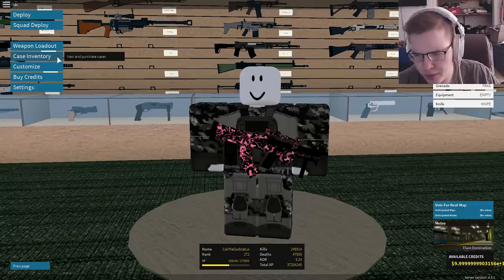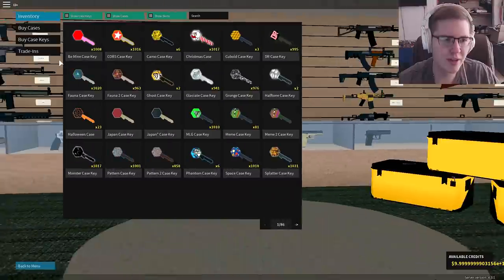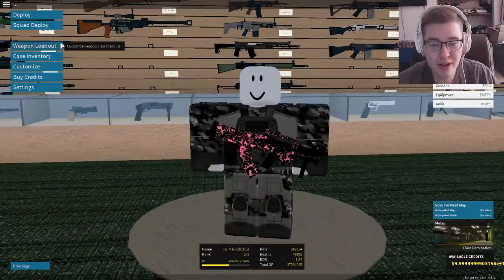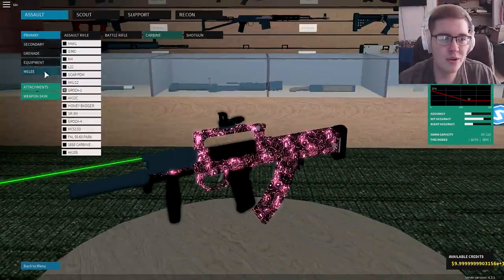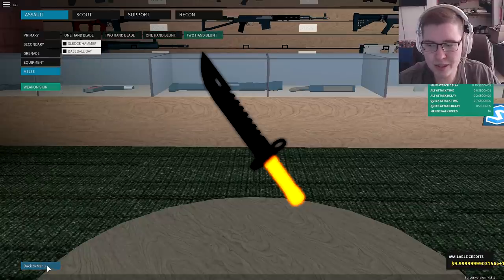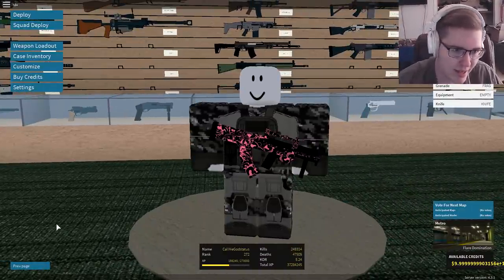I forget who told me this — it was more than likely Oscar. Oscar seems to know everything about the game at this point. But there's a way to still get the Zero Cutter and the Fire Axe. When you go to your melees and look through here, the Zero Cutter isn't on there — it's not supposed to be in the game, and it wasn't supposed to be before, but there is still a way to get it.